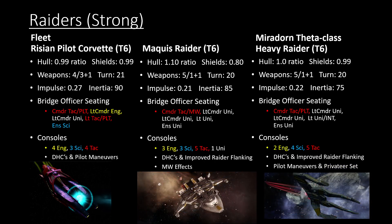A lot of people love the Miradorn Raider. I think it's a bit overvalued, especially in PvP, because Miradorn isn't really that great in PvP. The Miradorn is actually more of a Terran PvP option for those that don't care about cloaking, because the Privateer set is actually really, really strong — it's a really exclusive console set. It also has Pilot Maneuvers and improved Raider flanking, making it a really strong Raider with Pilot Maneuvers to get behind people easily. Still fast with a decent turn rate. Nothing compares to the Rising Corvette since it is the fastest ship, but the Miradorn is still perfectly respectable.